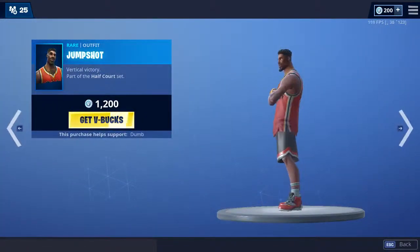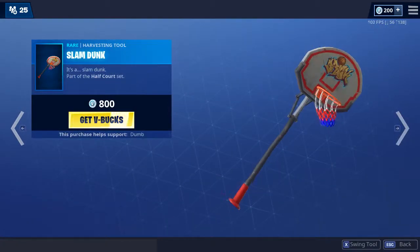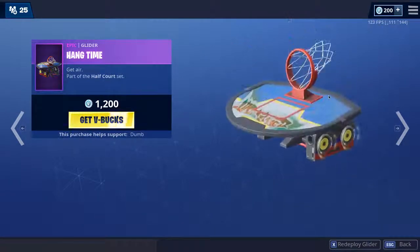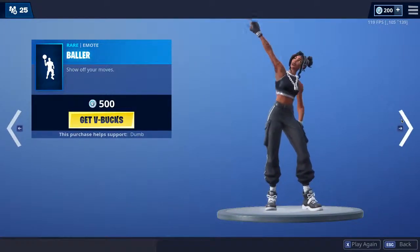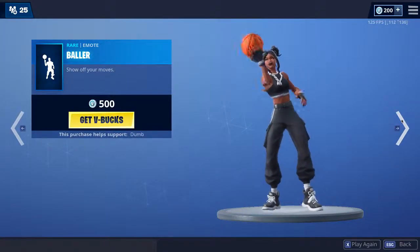We've still got the basketball skins: Jump Shot, Triple Threat, Slam Dunk, and Hang Time. I really like that glider. And Baller — awesome emote.